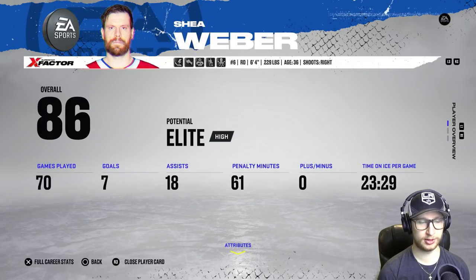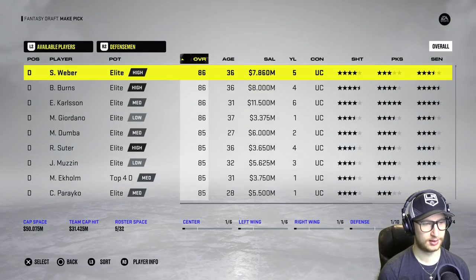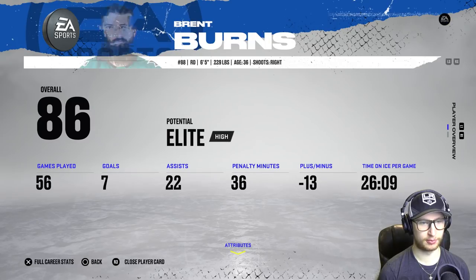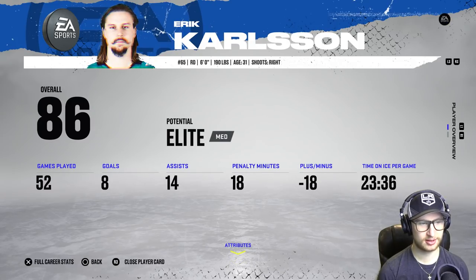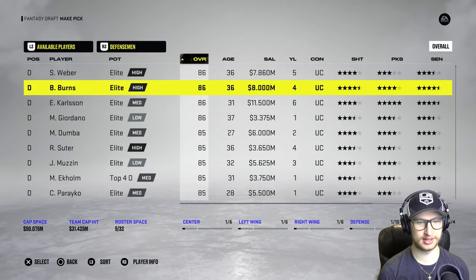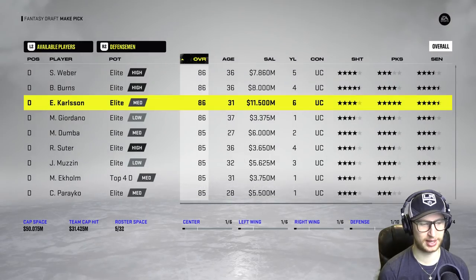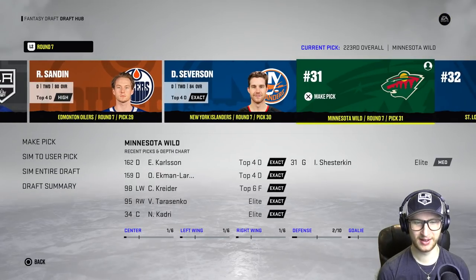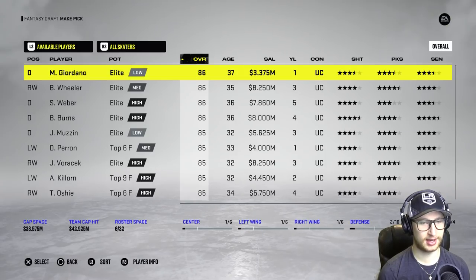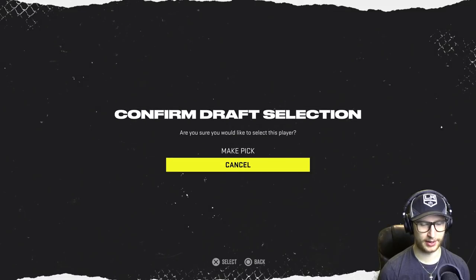I'd like to get OEL a partner, so I'm gonna try my best. Let's go to defensemen again. Brent Burns doesn't have any either, neither does EK — what! The only thing is their salary is outrageous. I'm gonna risk it for the biscuit. EK65 — killer, doesn't have any abilities, and he's 4.4 million which is kind of steep but yeah.